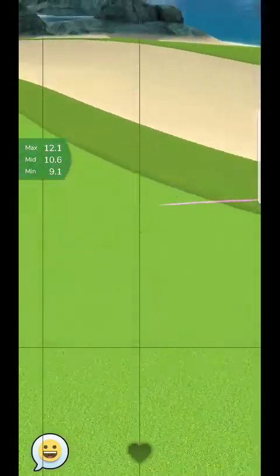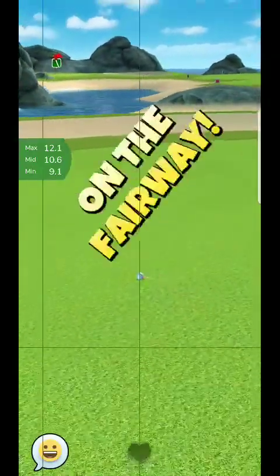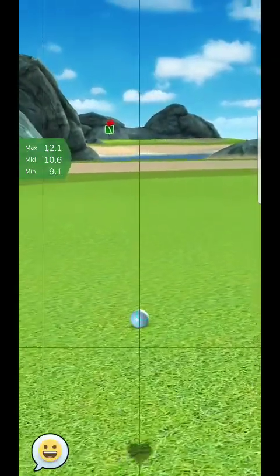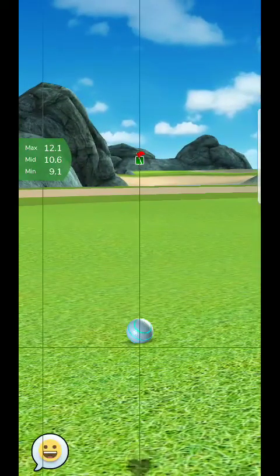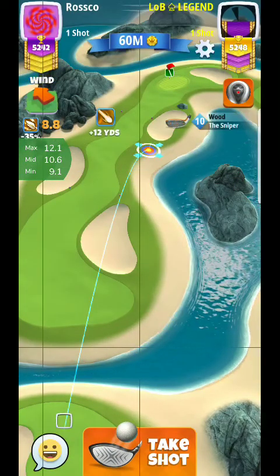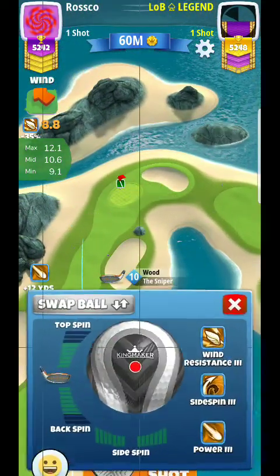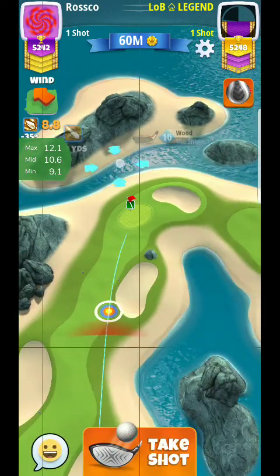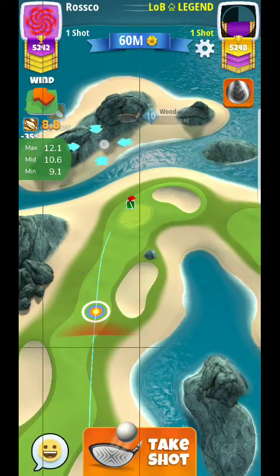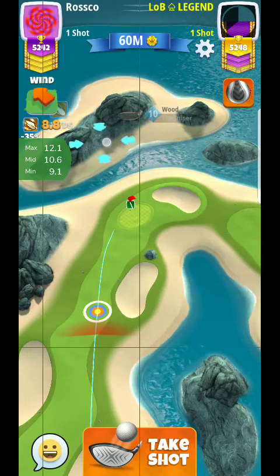Now, you can go over to the right. You really don't know the wind you're going to get on the second shot, though, so I wouldn't recommend doing that. No matter what the wind is for me, I'm going to be able to get there. My opponent may not. But it looks like there's a tailwind, so we're both going to have green light. In this scenario it's going to work out, but just something to think about — to be a little safer, you're probably better off not doing that.